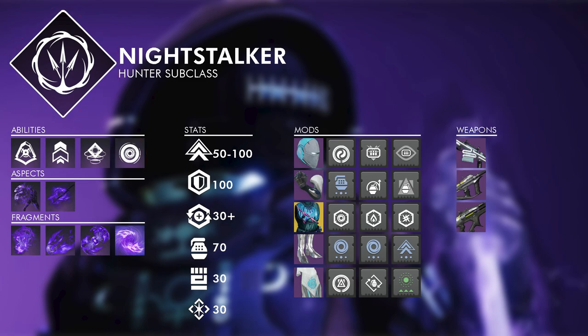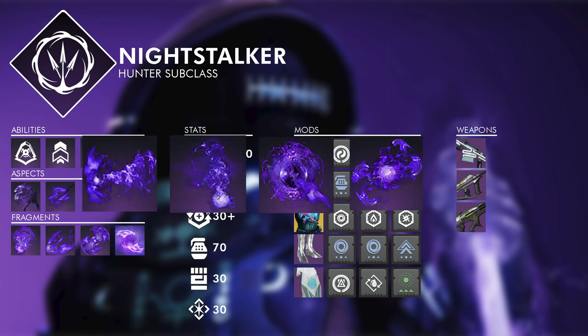For fragments, the two mainstays of Persistence and Undermining are great here. I very highly recommend Echo of Starvation — its effect is incredibly powerful, and with the abundance of orbs in the game, the activation requirement is easy to meet, especially in team content. An obvious pairing with Starvation and Gyrfalcon's volatile procs is Cessation, creating Void Breaches for another means to proc Devour, and with everything being volatile you'll get this up a lot. If you feel you have adequate Devour uptime without Cessation, you can go for Remnants, Obscurity, Harvest, or Reprisal.